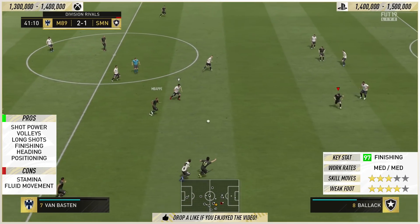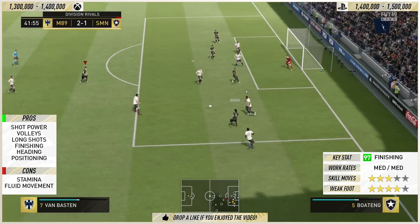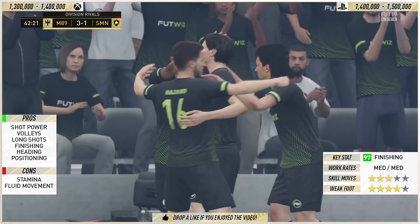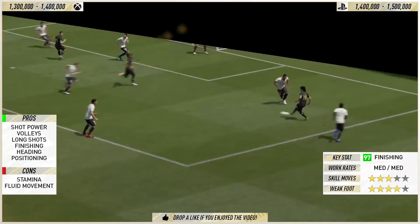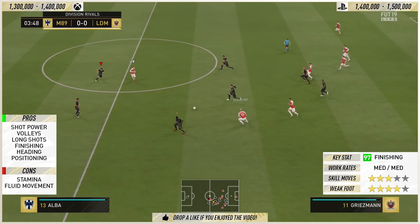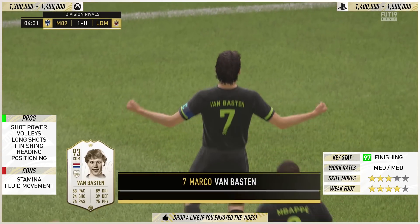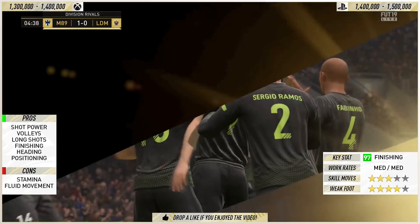You need to get in positions to score goals, and Van Basten does that as well — look at him on the edge of the area, in space, left foot to the top corner. He's left foot with a four-star weak foot, nothing wrong with that. In terms of skill moves, it is three-star skills — some might say it's not four-star, it's not good enough. But look at Luis Suarez: Suarez is a mean finisher on this game. You want your strikers to be finishers. You don't need all the fancy skill moves; the skill moves aren't really needed, though it is lacking with the card.